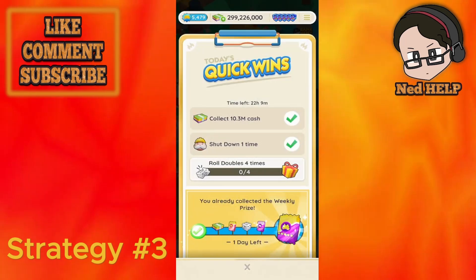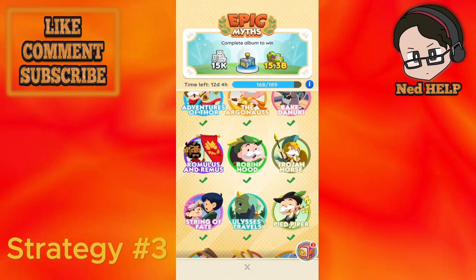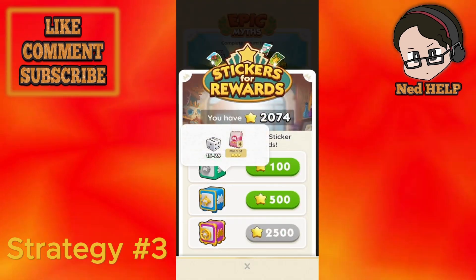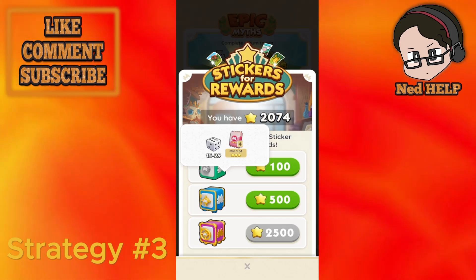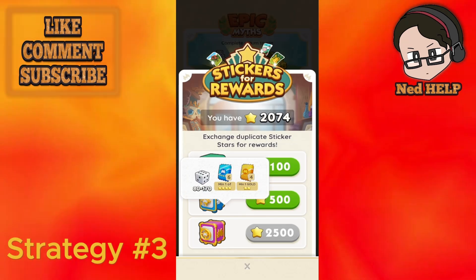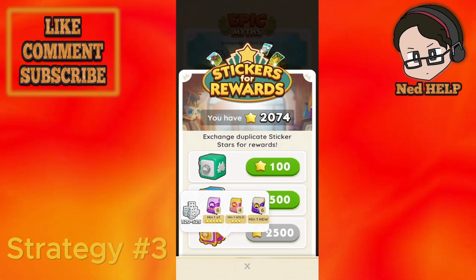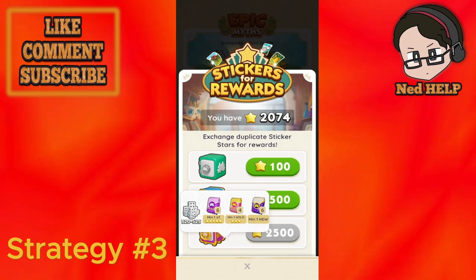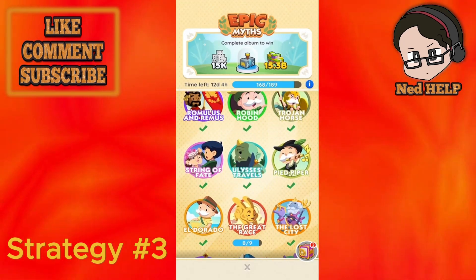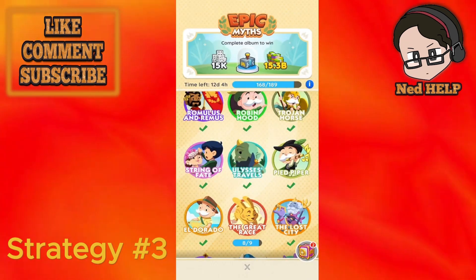The third tip: at the start of a new album season, try saving for the biggest box, which is currently 2500 stars. Try to resist the urge to go for the 100-star box or even the 500-star box, as the reward from the largest 2500-star box is enormous compared to the others. However, if the album season is coming to an end and you feel like you won't gather 2500 stars — as is the case right now, with 12 days left — your best bet is spending your stars before the season expires.